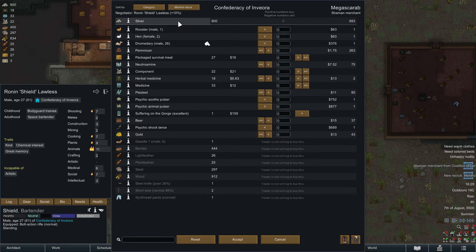Here we have now a trading screen. We have on this side our goods and on that side the trader's goods. Here is our silver, here is their silver. Silver translates pretty much directly into money — that is the universal currency of RimWorld.